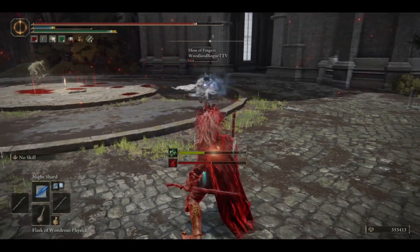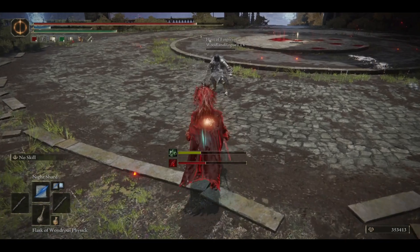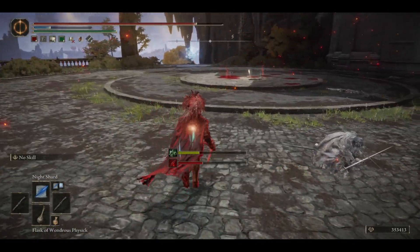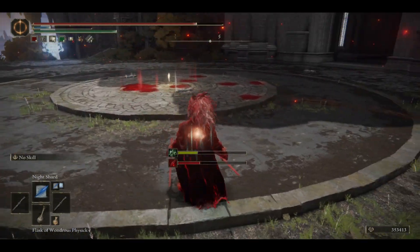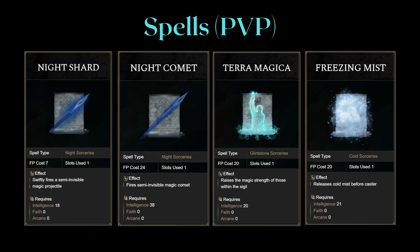You can add a twist of your own, but you'll be hard pressed to take away any of the things I'm going to present to you here. Without further ado, let's start with the spells. These are the spells I run in the PvE build. For the PvP build, I'm still only using 4 spells. I changed the Rock Sling for Freezing Mist.